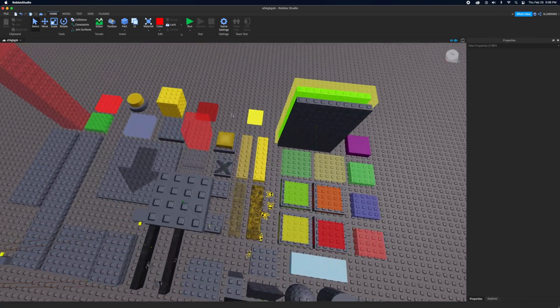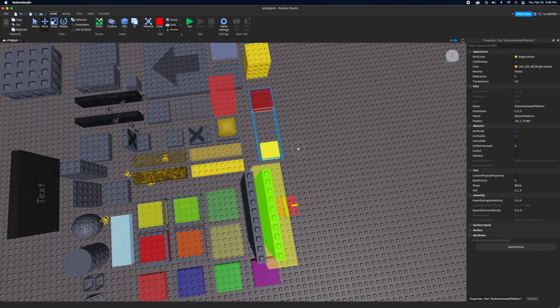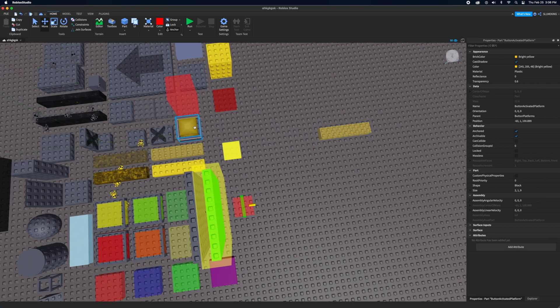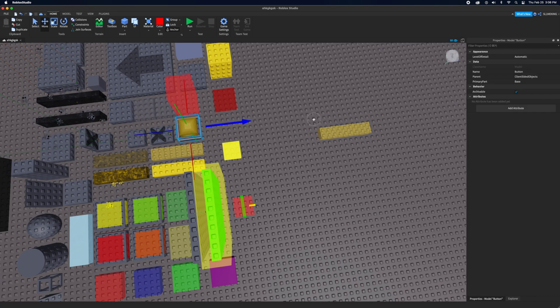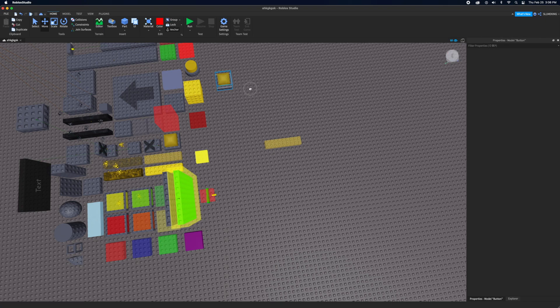If you want button platforms — basically when you activate the button something happens — let me show you how buttons work.